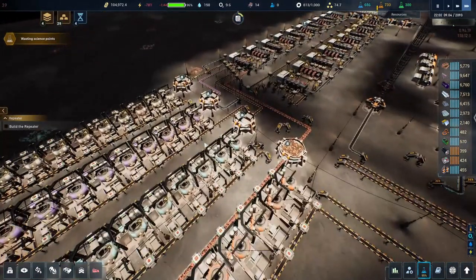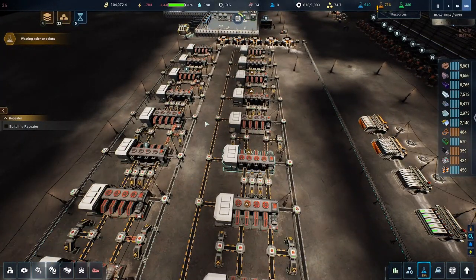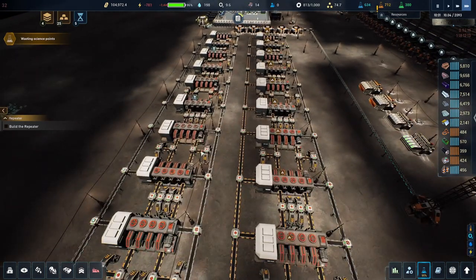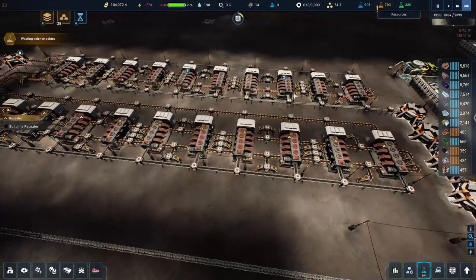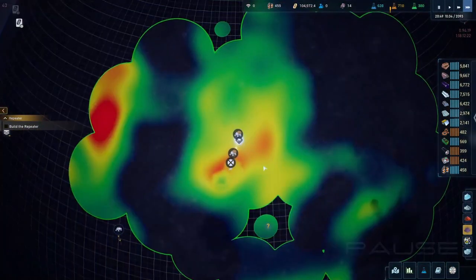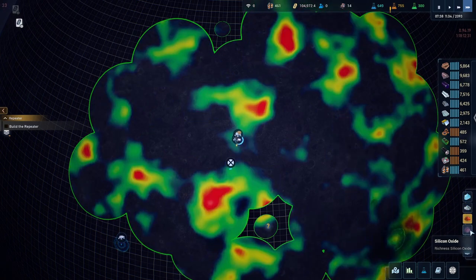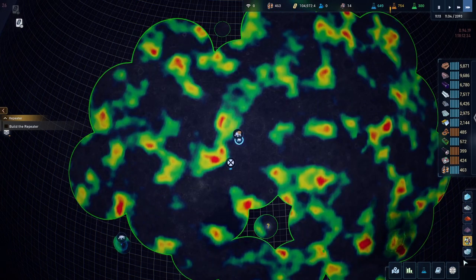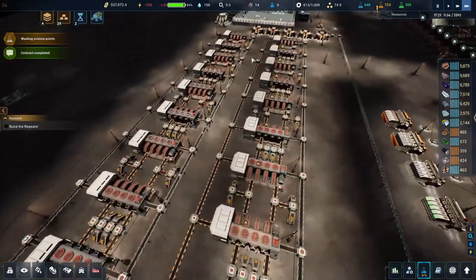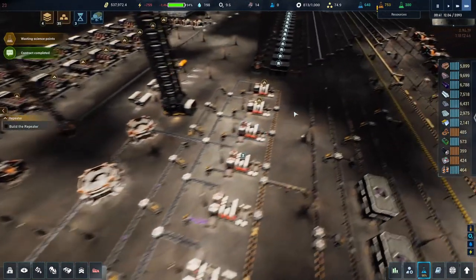We're able to keep our old factory setup. Eventually we're going to ramp this up — I noticed this one line wasn't able to feed all of these, but what we can do is eventually set up four different circuits with four different mining trucks up in the world mining different materials. We can have them rotating between certain things, sending resources down below, with each one doing five. But that's a future project.